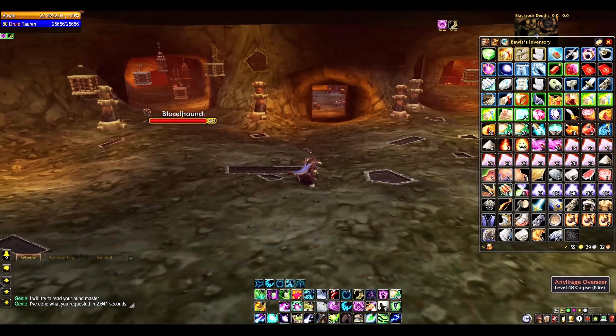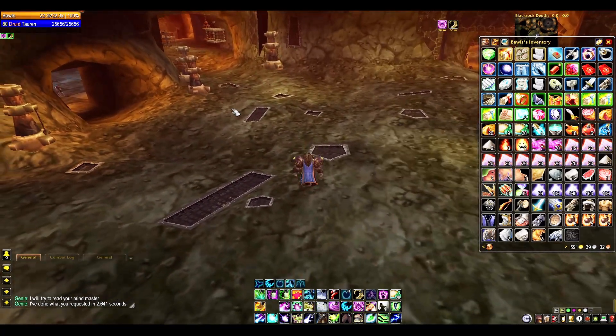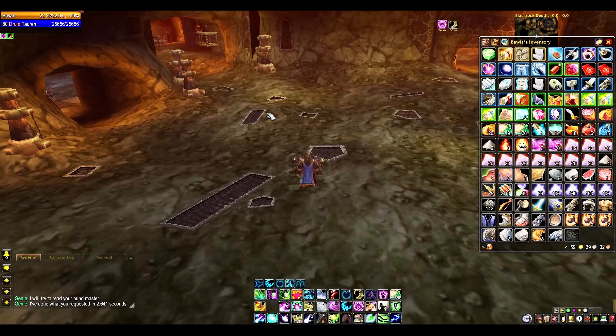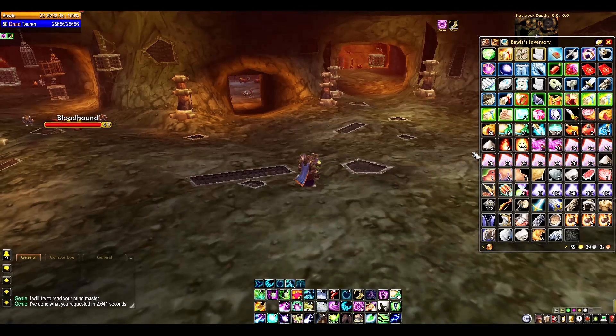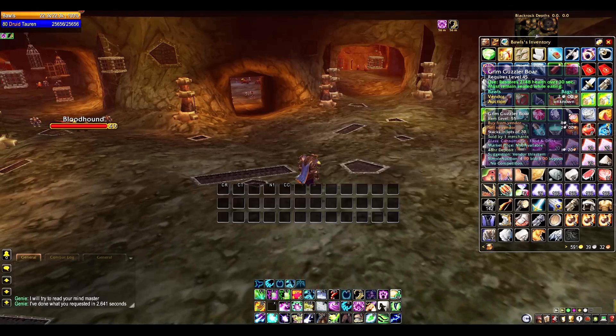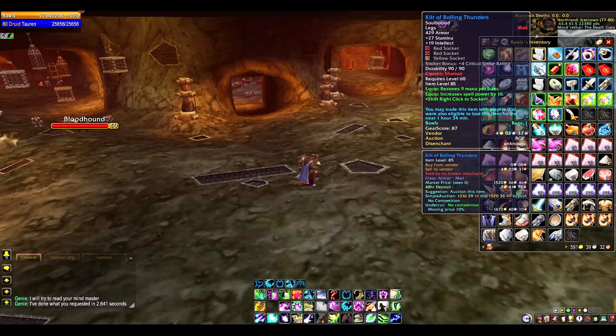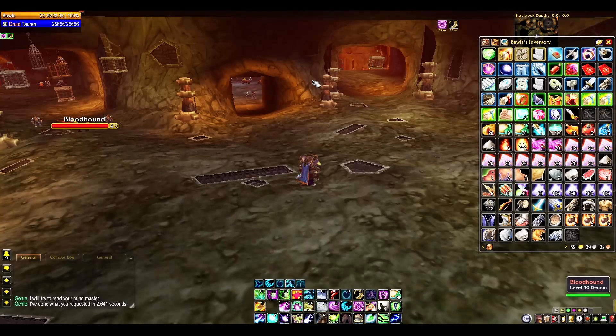You never need to sort your bags manually ever again. It does work in a bank — like if you were at Orgrimmar and went to the bank, it would also sort that. But it doesn't play very well with guild banks. It does work, but it takes a very long time and there's a special command you have to do. It also sorts by rarity, which in my opinion is not very useful for a guild bank.